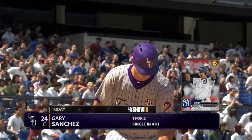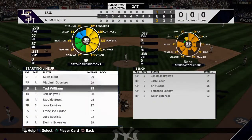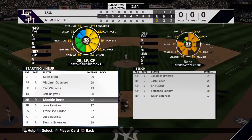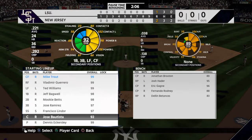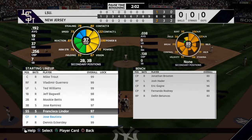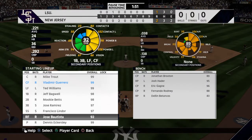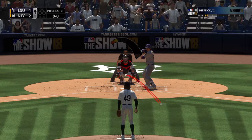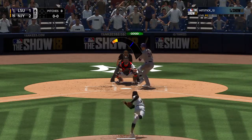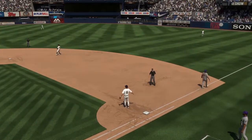Dennis Eckersley comes on from the pen, hoping to finish this one off here in the top of the ninth. And they'll need him to get something going here. First pitch coming, here it is — hit back up the middle. Lindor takes it in, throws on to first for the out, and that is how the ninth inning gets underway.